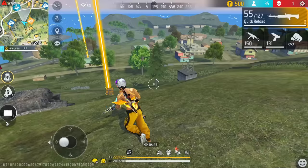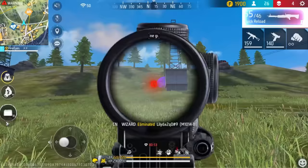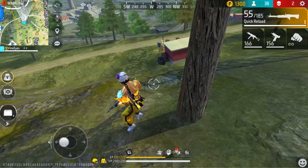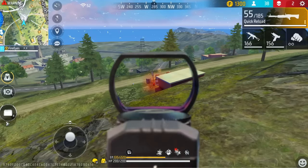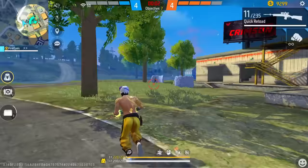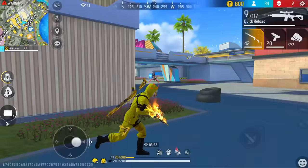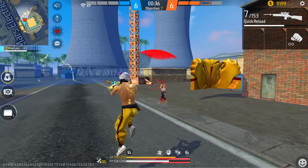The 2x scope works exactly like the 4x scope sensitivity — it activates only when you open the 2x scope. It looks very nice on the 2x scope. The red dot scope is the inbuilt scope found on many SMG and AR guns. That sensitivity is active only while the red dot is open. For general sensitivity — this is what you use 95–99% of the time, whenever you are playing without any scope, using any gun.